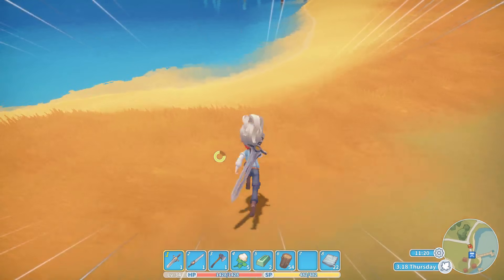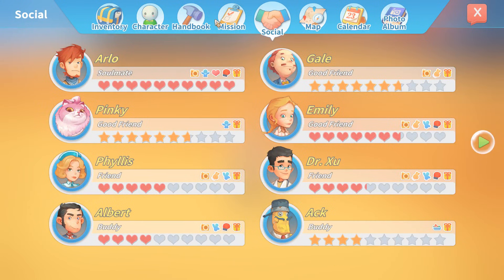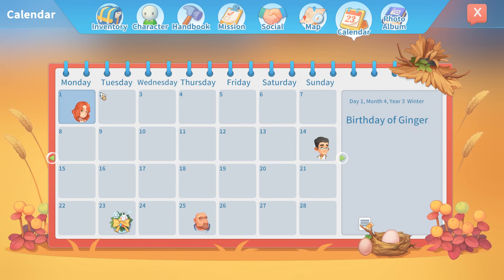On to our next tip: birthdays. When you become a buddy or associate with a person, you can go to your calendar and see which character has their birthday and when. When they do have their birthday, you get double the points when you give them a gift. You do not have to take them out on a date, but it will surely help you build a relationship and get some extra points.